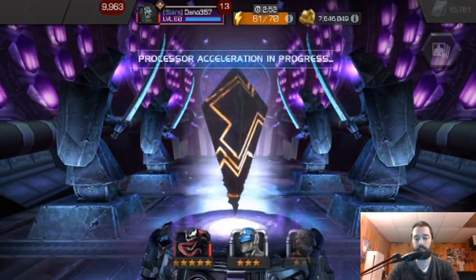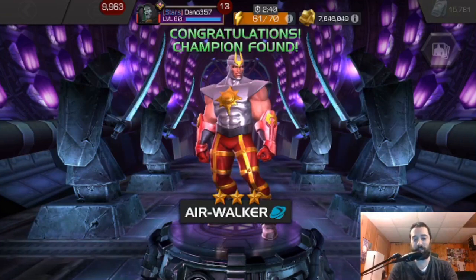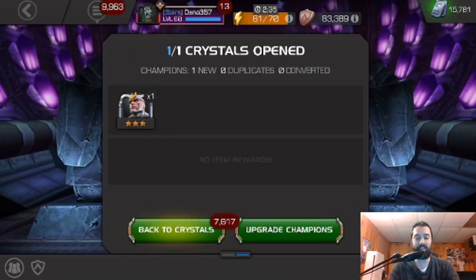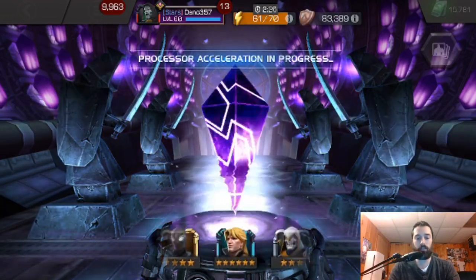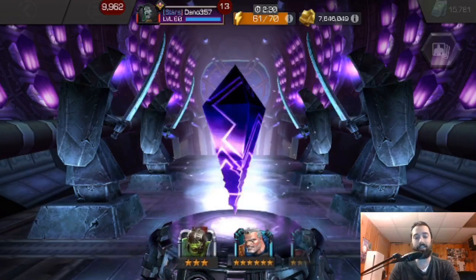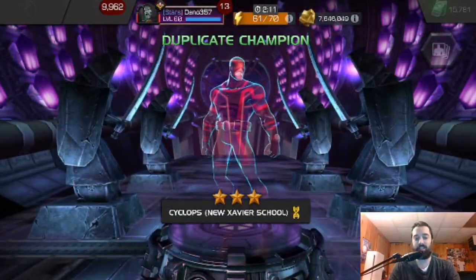One Login Grandmaster crystal — open that up. There were too many five stars in a row, so you're getting a three star Airwalker. But at least he's one for the collection. And now this is my first Login Cavalier Crystal for being a Thronebreaker. Yay! So many six stars — and a three star Cyclops.